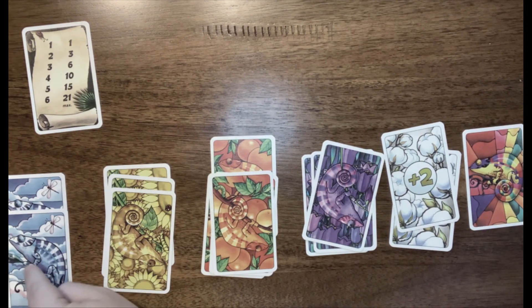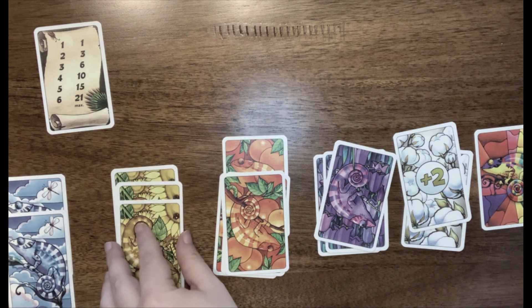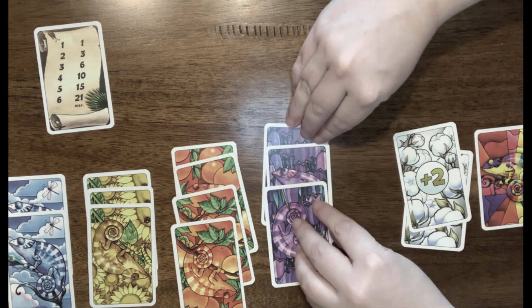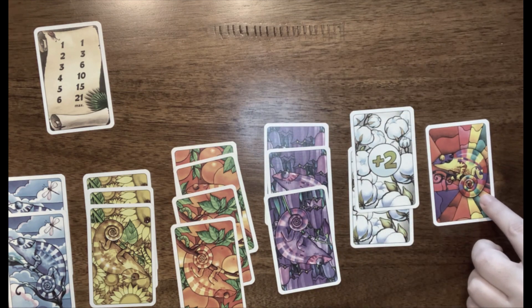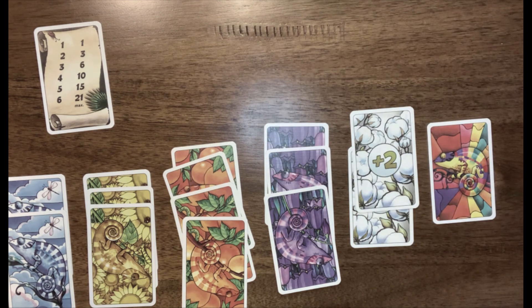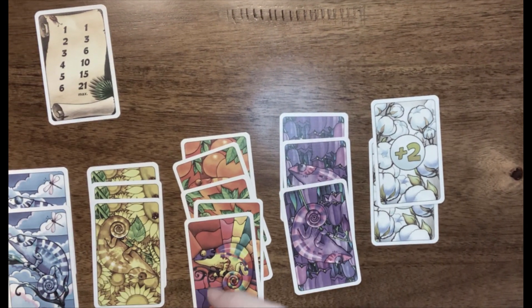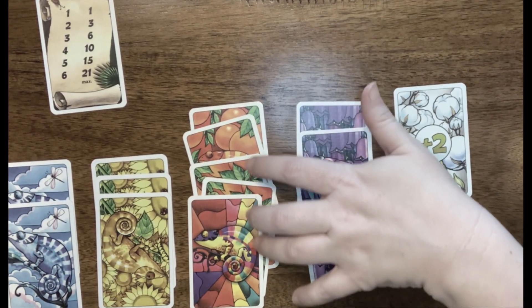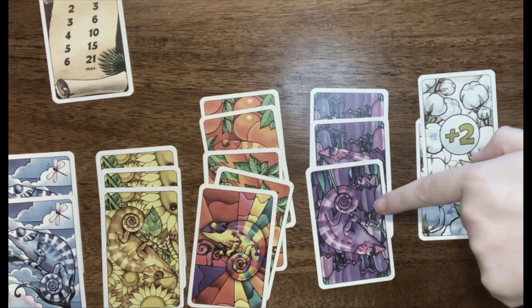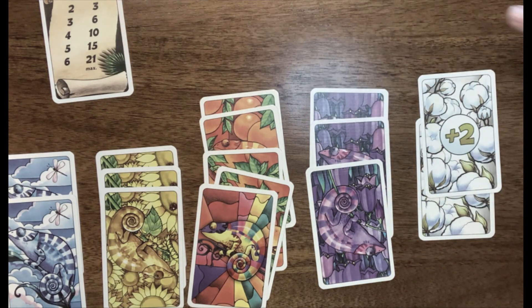So you'll notice that I started out with blue — that was my first color, and I only have two. I have three yellows, four oranges, three purples. I have two plus-two cards, and I also have a joker. You notice that the points go up incrementally as you get more cards, so the more cards that you have, the better. I've decided I'm going to place my joker with my orange cards because I have the most of those, giving me five orange cards — so that's 15 points. My next highest scoring color is purple with three cards, so that's six points. I also have three yellows, so that's another six points. So 15 plus six plus six, and that's 27.